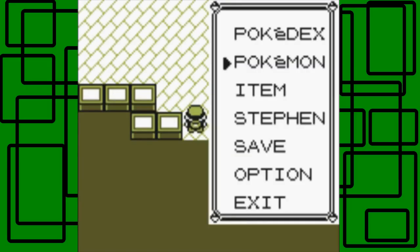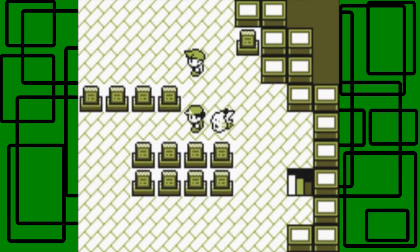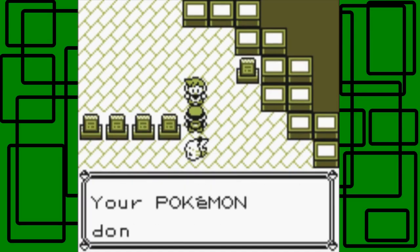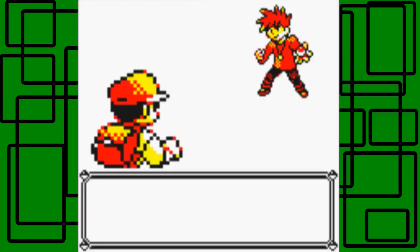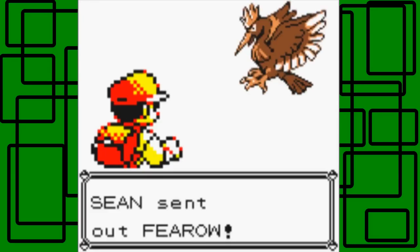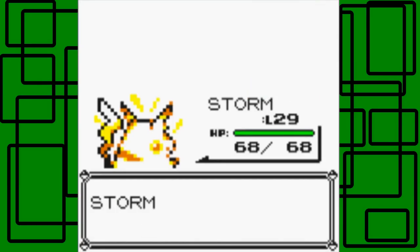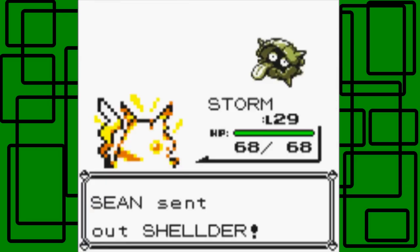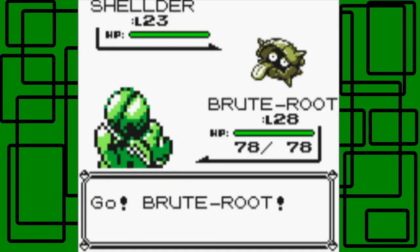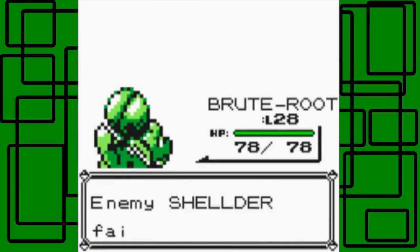This is the Pokemon Tower — it's very sad because this is where Pokemon are laid to rest. Hey, look, it's my rival! 'Hey, Steven, what brings you here? Your Pokemon aren't dead, don't look dead.' He says they should faint. Just for that, you're going down! He starts with Flareon at level 25. Storm is level 28, so let's just Thunderbolt — it's super effective! Storm levels up to 29. Rival sends out Exegcute — let's go to Bruteroot and use Mega Drain. Bruteroot learns Razor Leaf at level 30 in Yellow, so awesome.